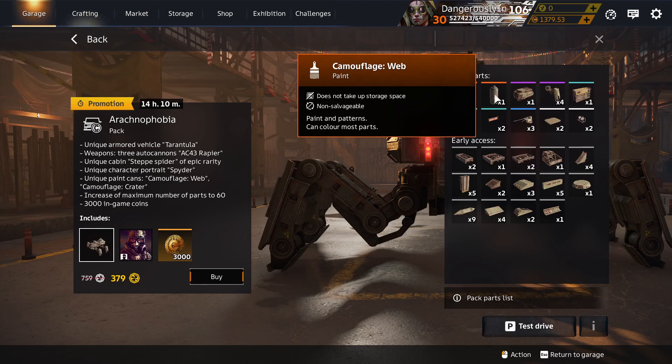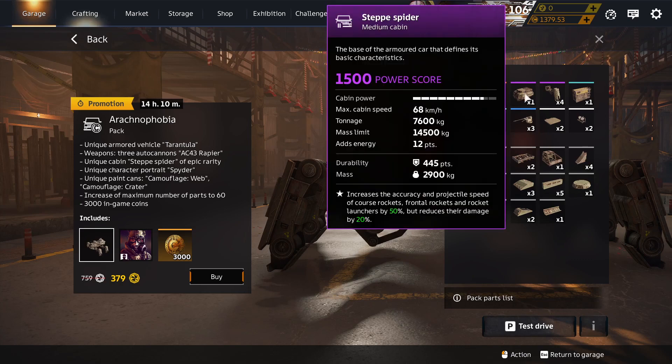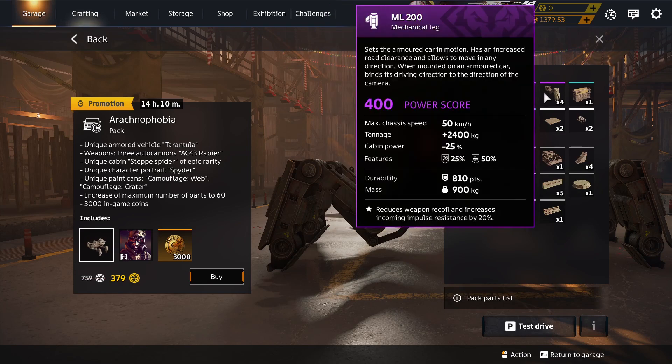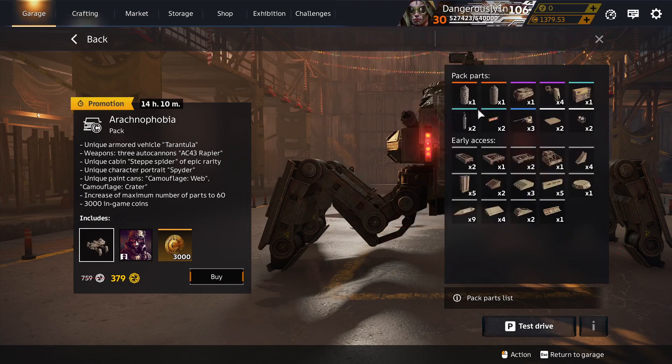My stocks of those two paints will be going down in value — thank you very much. Step Spider is unique to Arachnophobia and Arachnida packs. Mechanical Leg — actually you can craft them, so not unique at all, craftable.